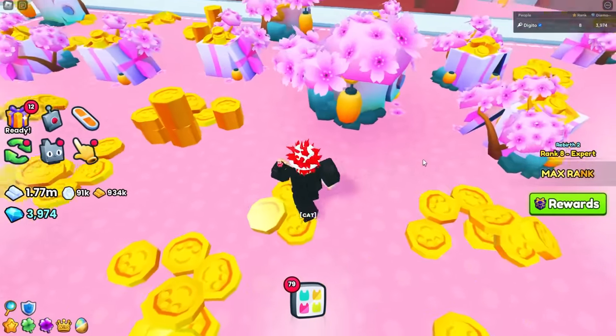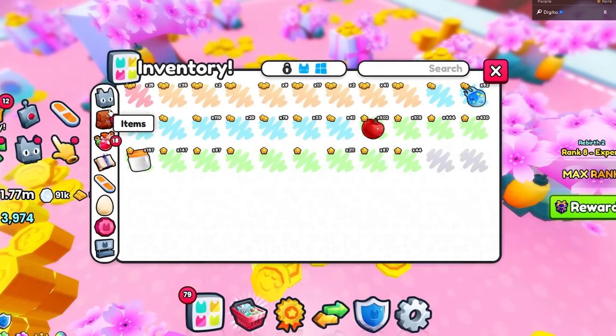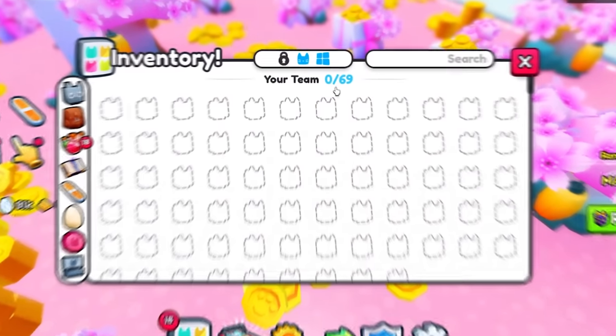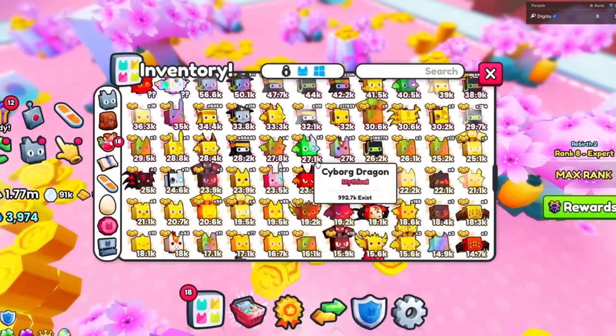Also make sure to get to the max rank. I'm rank 8 right now, so you guys want to get to at least like rank 7 or 8. Anyways, go ahead and pull out some pets — I can pull out 69. Let's just get the pets that we have.